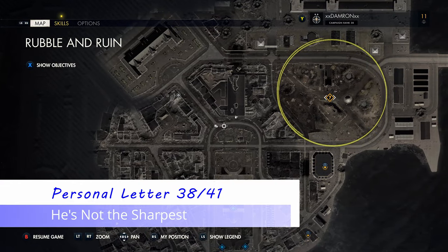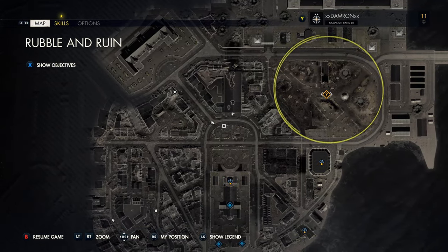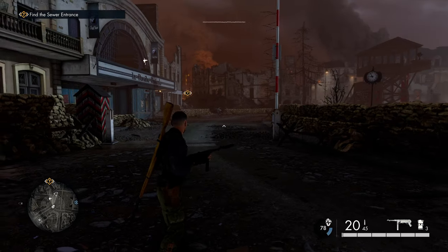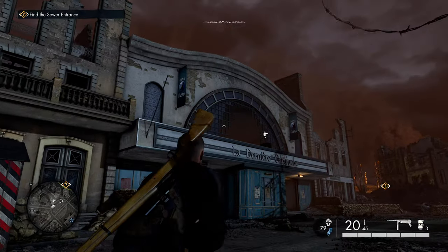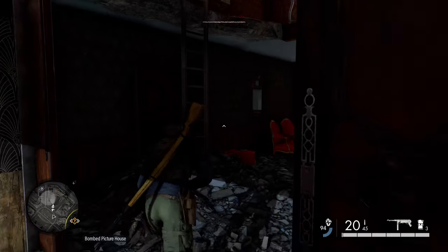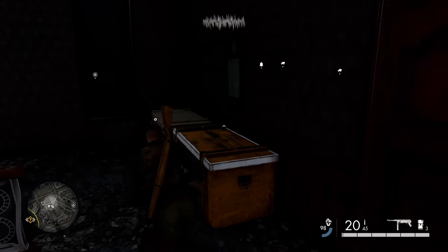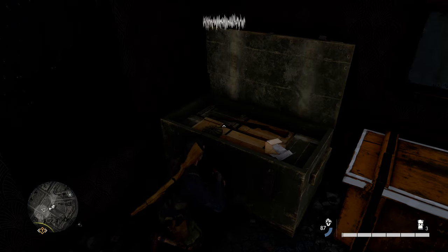Progressing from the kill target, head southeast a little bit into a large courtyard area — there's a lot of enemies and a small encampment here. On the north side of that is a theater; you can spot it by the blue entryways. Go into the left entryway, hang a left, climb the ladder to the second level, immediately turn left, and open the crate with your crowbar to get our next personal letter.